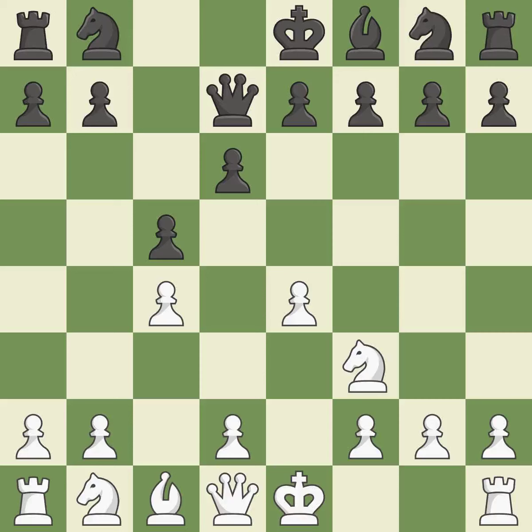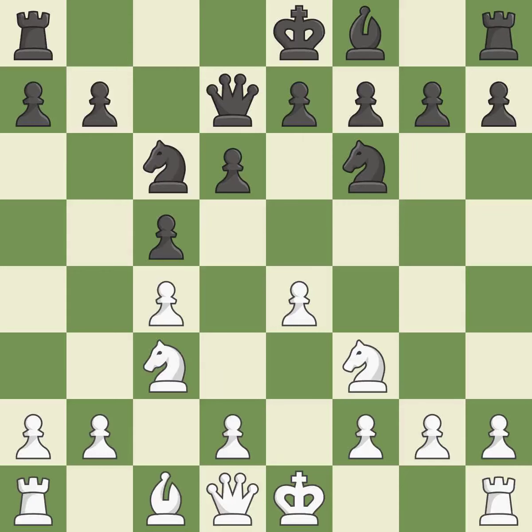c4 takes space in the center, controls the d5 and b5 squares, and prepares to develop the knight behind the c-pawn. This poses a risk of winning a pawn. This defends the attacked pawn, and a knight moves out of its beginning square and into the action. The bishop is prepared to move into a functional square.